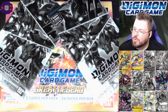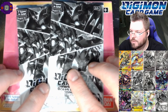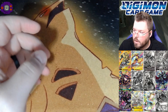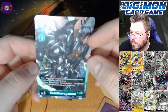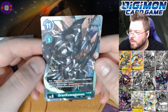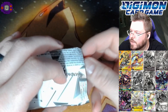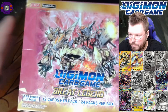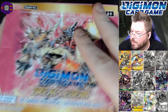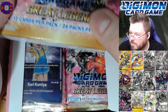What's poppin fellow nerds — we're here to open another booster box of Great Legend with the accompanying dash packs. For our first dash pack we're going to pull Grand Kuwagamon — not a huge fan, I think this is our sixth or seventh one. And for our box topper: Kari Kamiya.